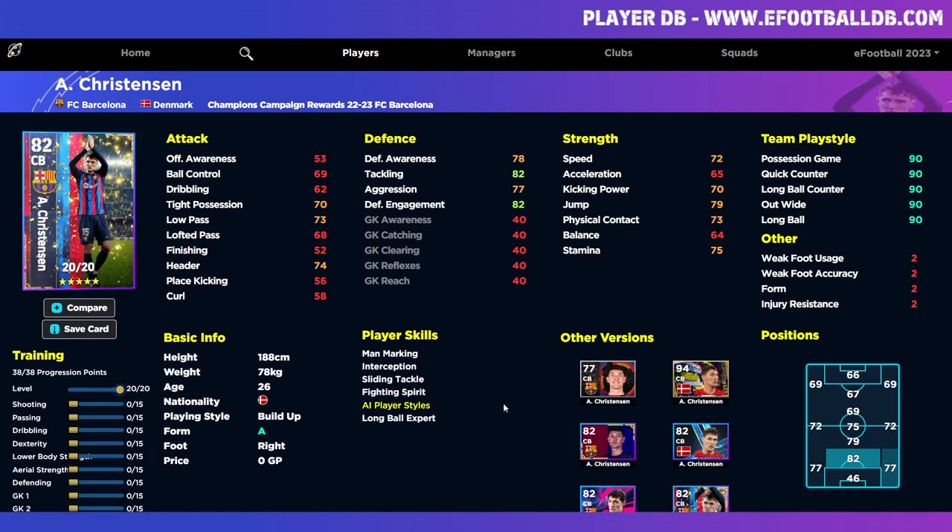Christiansen has Interception, Sliding Tackle, and Fighting Spirit as a center back — not bad. Maxing him out defensively, his defensive stats will all reach the 90s including 95 tackle and 95 engagement, then pop a couple into acceleration. You can get 92 overall with aerial strength or lower body. He has 70 acceleration and 79 stamina, with good low pass for build-up.